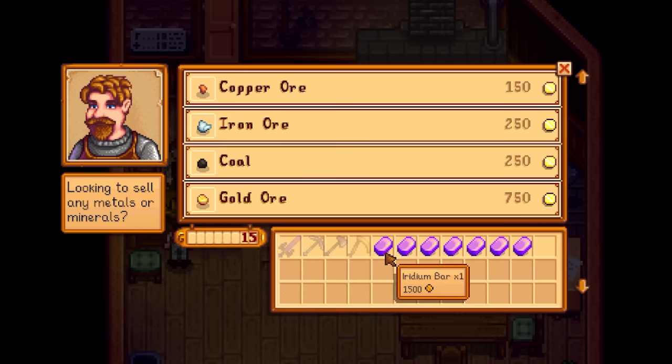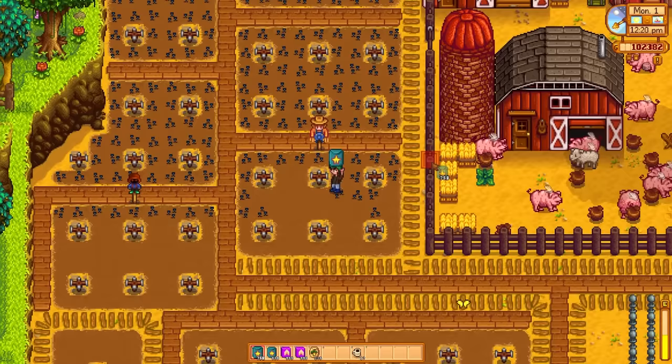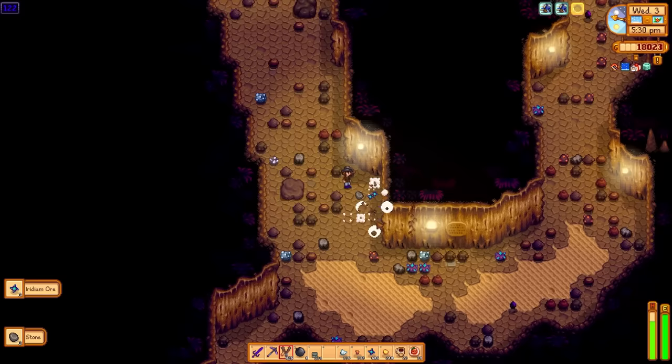Selling iridium bars is a great gold making strategy. If you have the blacksmith perk, they sell for 1500 gold each. And unlike crops which require space and time to grow, collecting iridium ore is only limited by your ability to descend into the skull caverns.